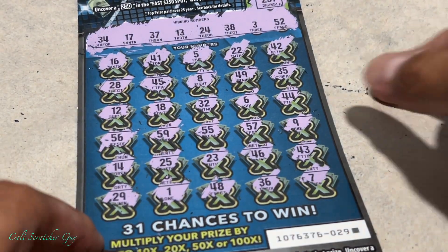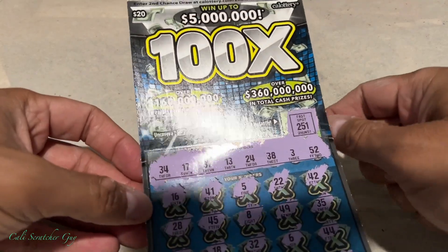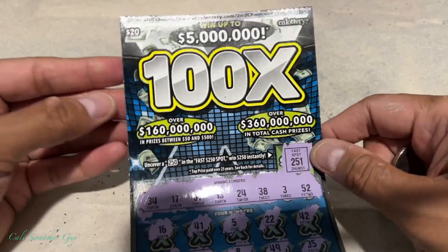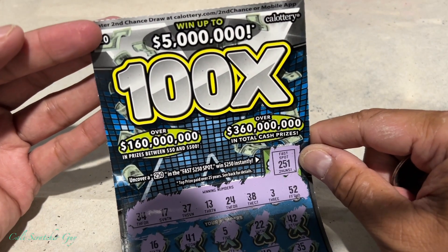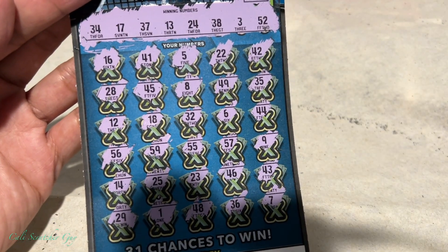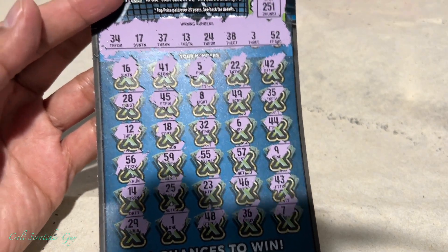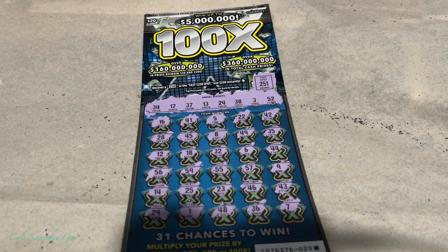Alright guys, last one here and it is number 29. Alright, so it looks like we got nothing today on this $20 California Lottery Scratcher — total bust today. Alright guys, if you guys have any questions or comments, leave them down below. And if you're a scratchy lover, make sure to subscribe to my channel so you don't miss out on the next video. Thanks a lot for watching, and I'll see you guys next time. Happy scratching guys, take care, bye!